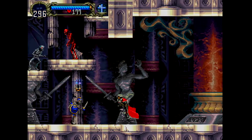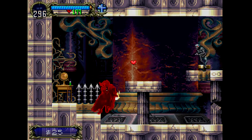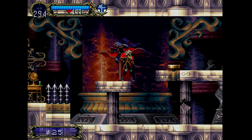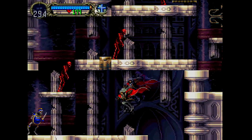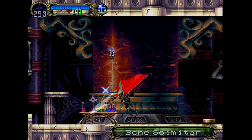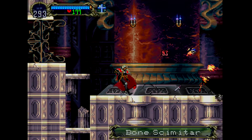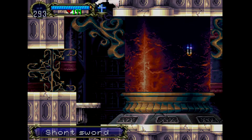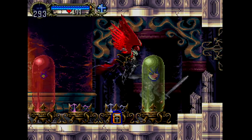Welcome back to Symphony of the Night. Welcome back to 'I'm stupid and figured out what part of the map we were missing' — it was the area in the alchemy lab. One of the areas I couldn't jump up to before because I couldn't fly. I completely forgot about it, and I don't remember what's up there. Let's find out. I'm pretty sure this is the last area I have not seen in the regular castle.